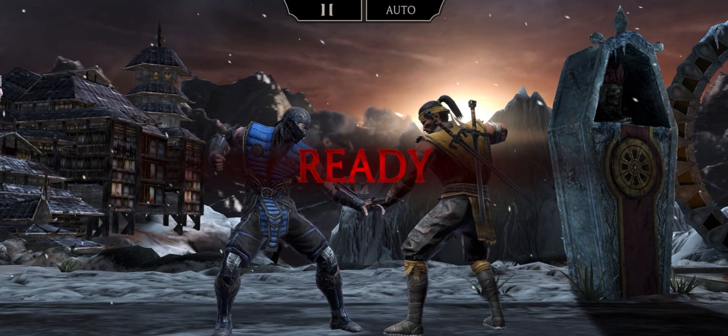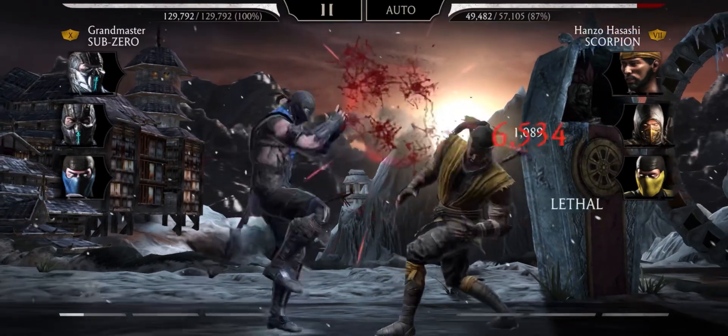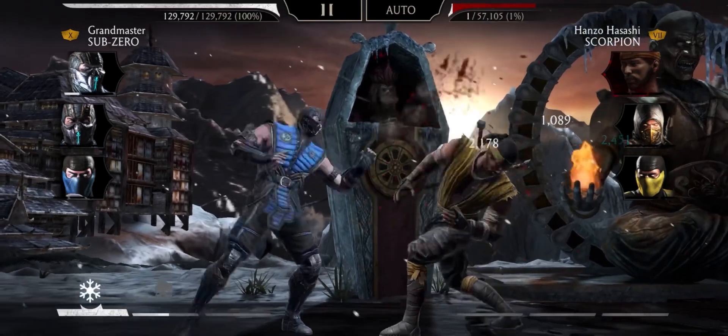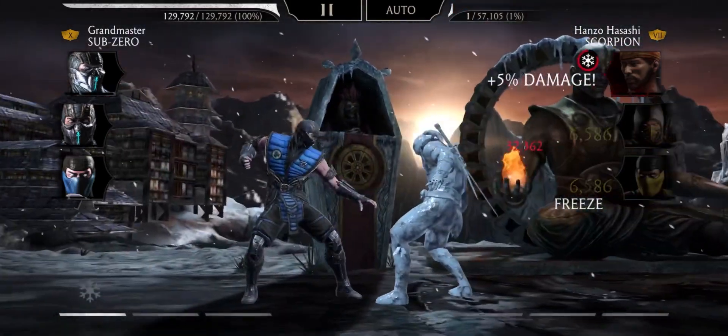The strategy is simple: freeze, freeze, freeze. In the beginning it's a bit tricky because I don't have any power and I don't have any block break. What you need to do is use a special one, then wait a second.